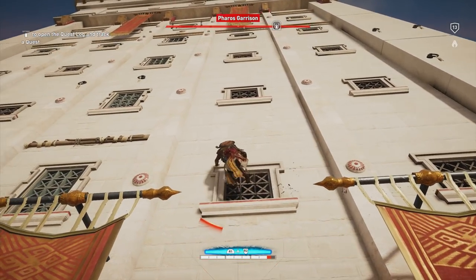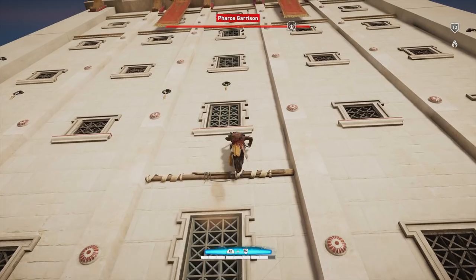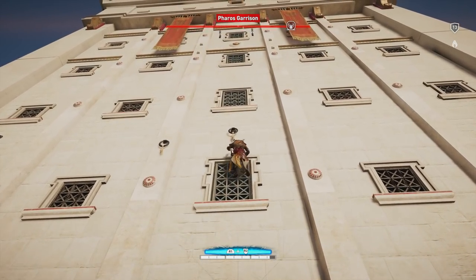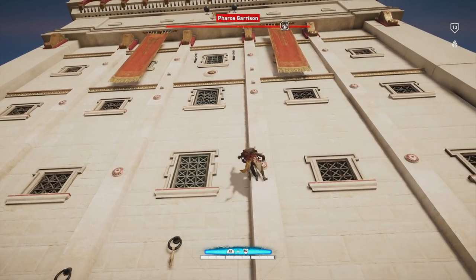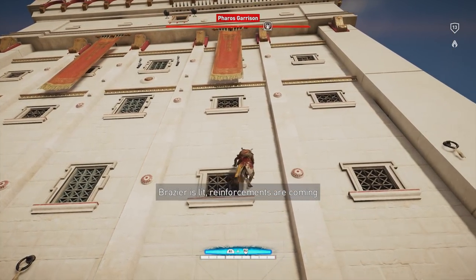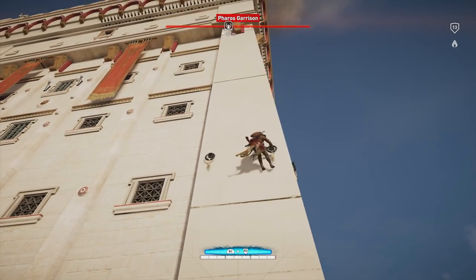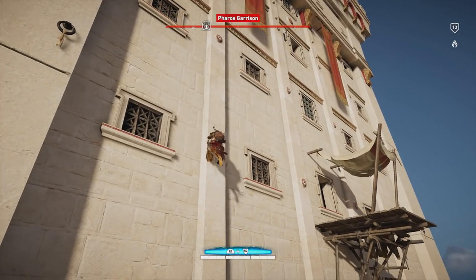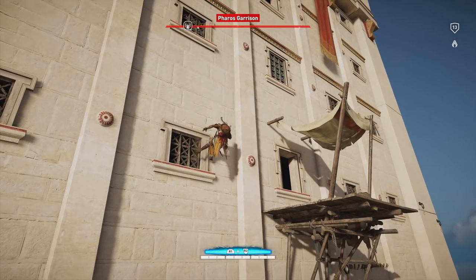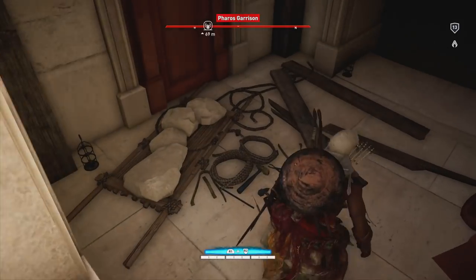Then you're going to have to go to the left to this little piece of wood above the window — that's going to be the boost you need to get up just a little bit higher. Continue going up here until you pass this hook, then start going to the right. There are going to be two hooks at the end there, and basically that helps you work your way around the building to where this cover is, which is where you're going to enter the building.